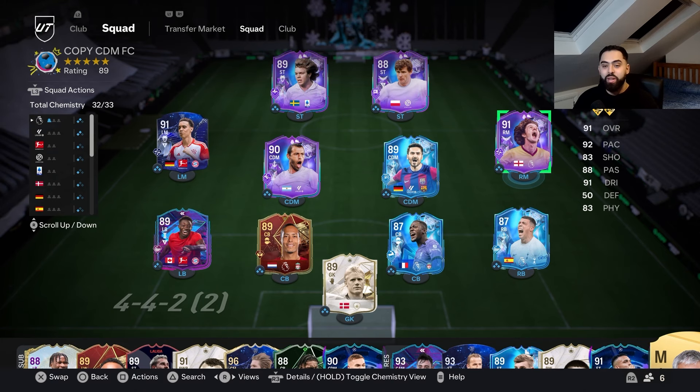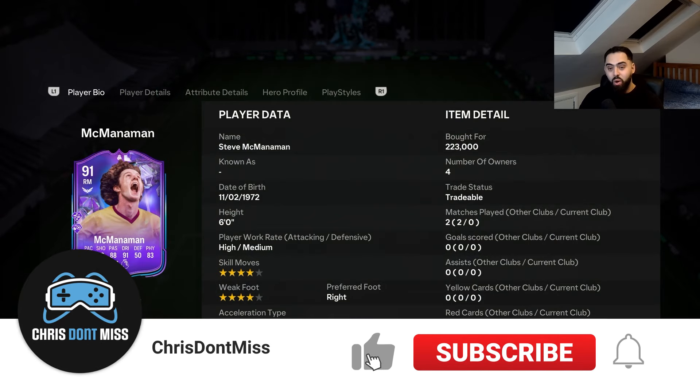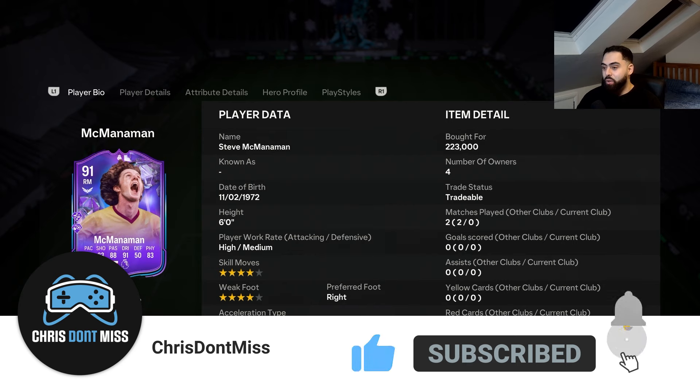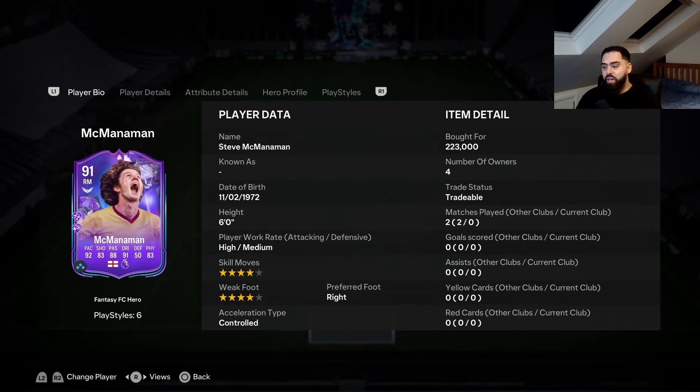Welcome back to another video. Today we are reviewing the Fantasy FC Hero card Steve McManaman. He looks like a really good card - 91 rated, with 92 pace, 83 shooting, 88 passing, 91 dribbling, 83 physical, six foot, high/medium work rates, four-star four-star. We picked him up for 223,000 coins, so not too bad.